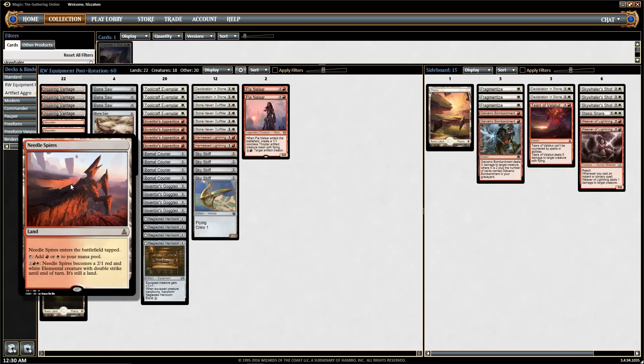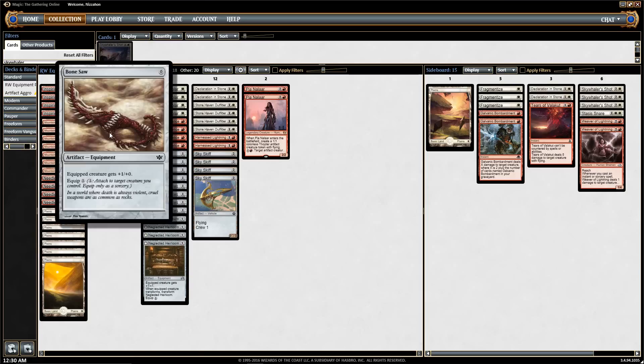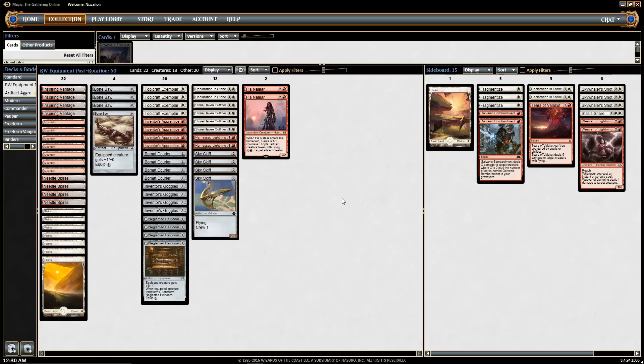Needle Spires can occasionally just win you a game. It's resilient against sweepers — your opponent might sweep the board and not realize you can animate Needle Spires, put a Bone Saw on it, and hit them for six. That's a lot of fun. So that's the main board.